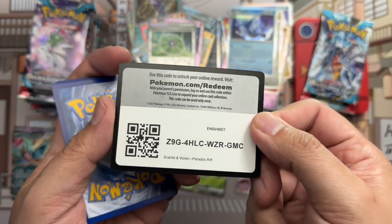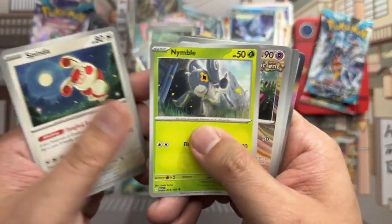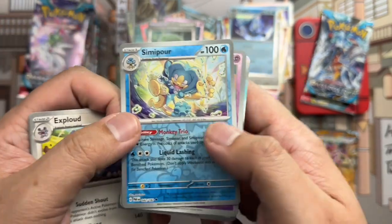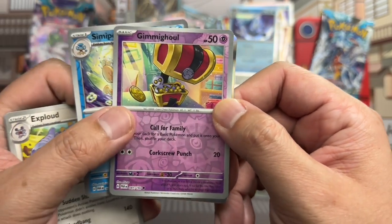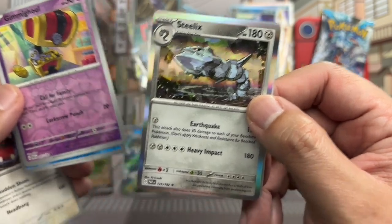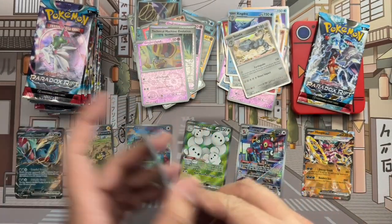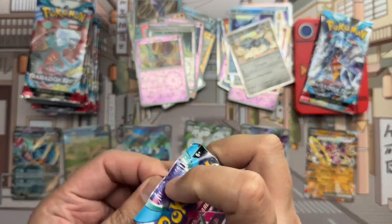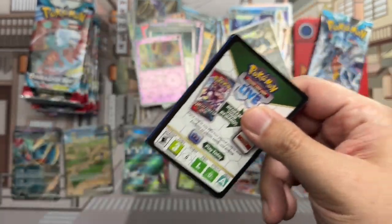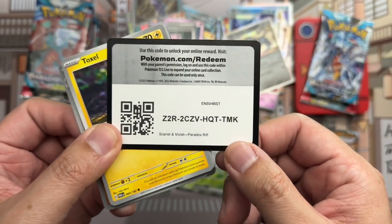Code card. Toadscruel, Toxel, Spindle, Nimble, Scream Tail, Technical Machine De-Evolution, Exploud — and then we've got reverse Simipour, reverse Gimmighoul — again, that weird creepy coin guy — and then Steelix holo rare. Yeah, some of these ancient Pokemon are just kind of weird.